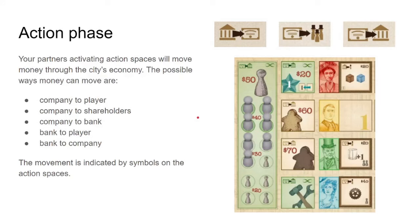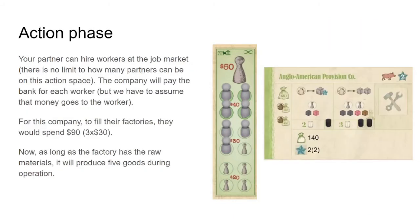To hire workers at the job market, you place your partner on that space (infinite partners can go here). Your company pays the bank for each worker — so if you need three workers at $30 each, the company pays $90. As long as the factory has workers and raw materials, it'll produce goods during operation. For example, with workers in both factories requiring three coal, two livestock, and one wood, you'd produce a total of five goods.